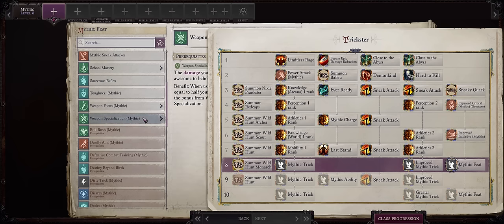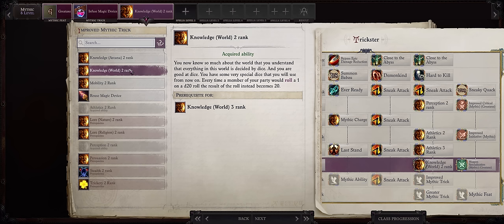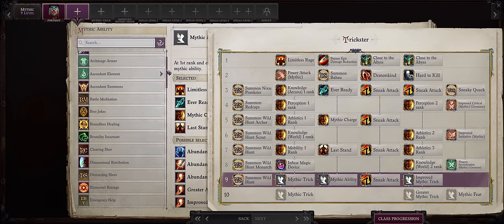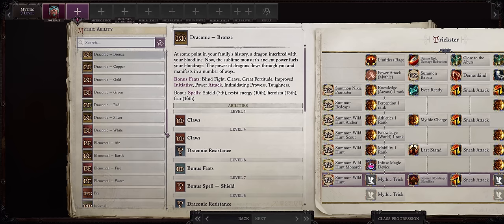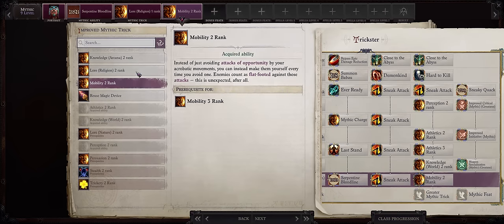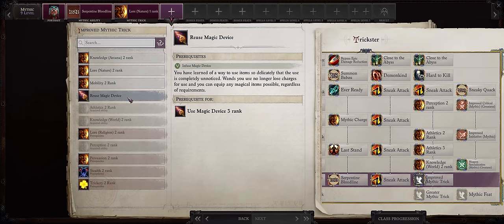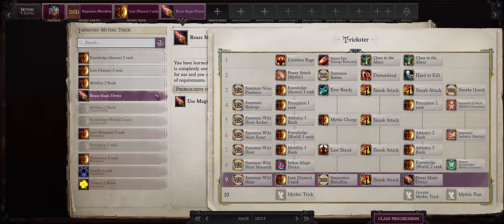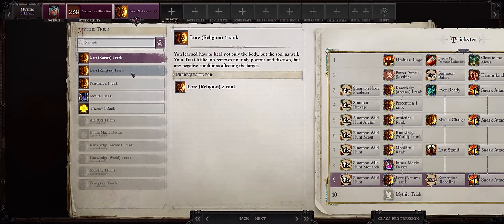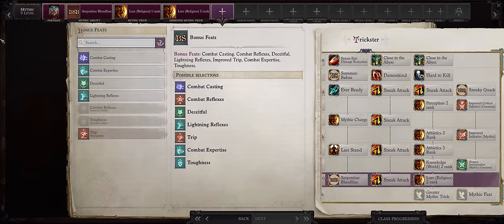For Mythic Level 8, Mythic Weapon Specialization and Great Axe. Then UMD Rank 1 and Knowledge World Rank 2, which gives you and your whole party even more critical range. For Mythic Level 9, you can truly pick anything — I'm picking the Serpentine Bloodline just for the bite attack. This can go in a number of different ways: Lore Religion Rank 1 and 2 for two domain powers, or Lore Nature Rank 1 for some minor bonuses when resting, and UMD Rank 2 then UMD Rank 3 at Mythic 10 which gives you a full scaling Wizard spellbook — though at Mythic 10 the game is basically over. I'll go Lore Religion 1 and 2.